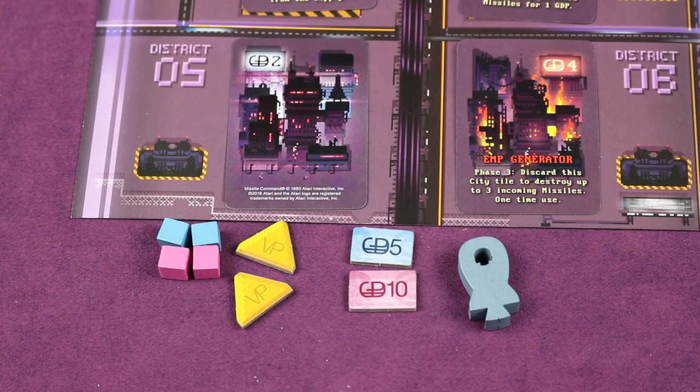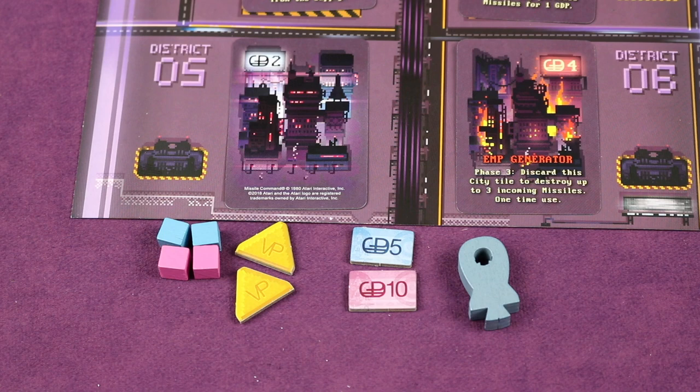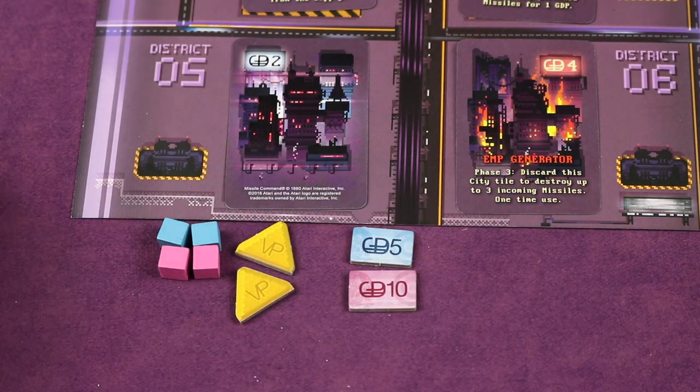The game ends when someone has all six of their cities destroyed. At scoring, you get four points for each victory token, one point for every $4 you have, nukes are worth nothing, and one point for each four missiles you have. Whoever has the most points at the end wins.